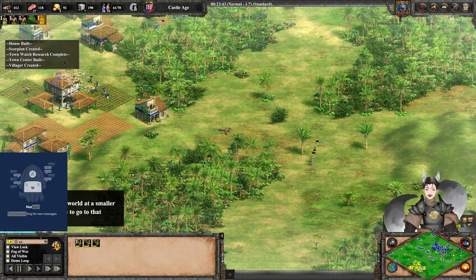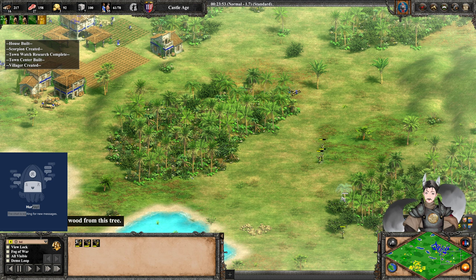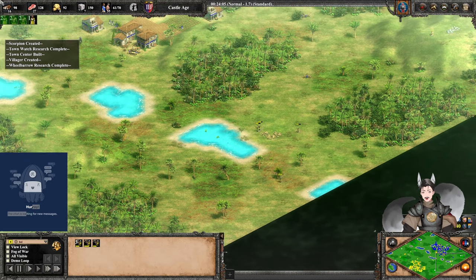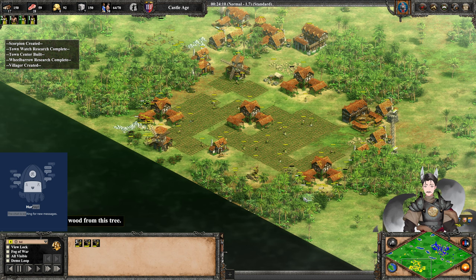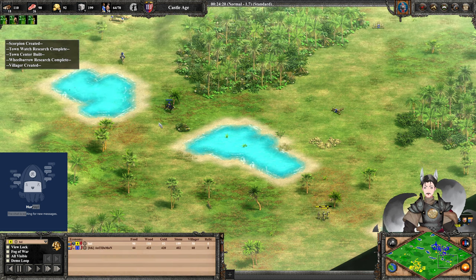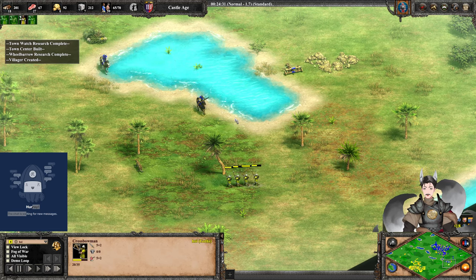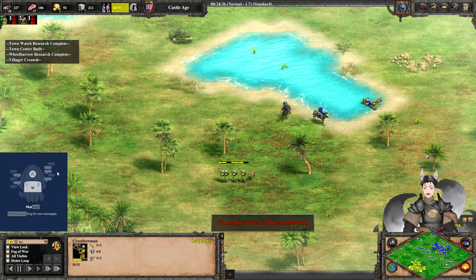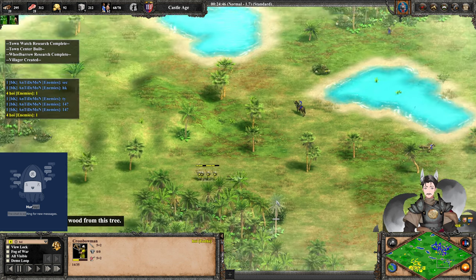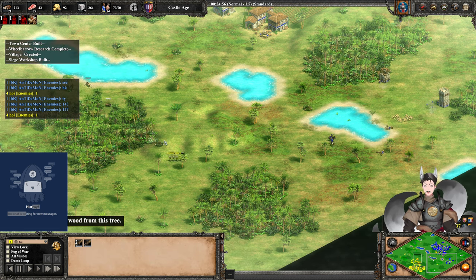He has some Mangonels hitting these crossbowmen. Looks like the game was paused once again. More stone walls are going up along the flank, with gold being deposited inside.